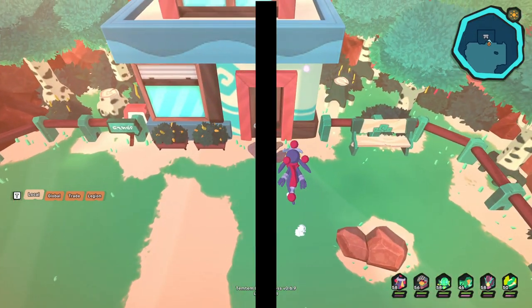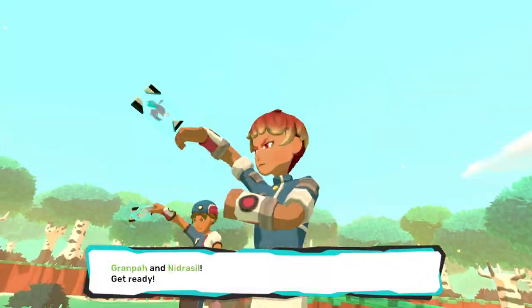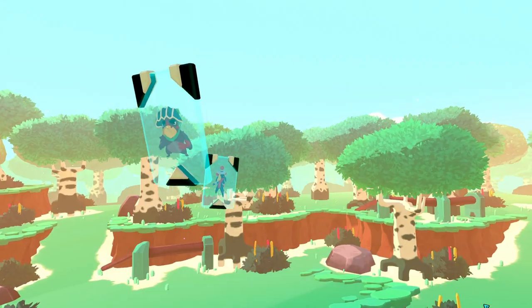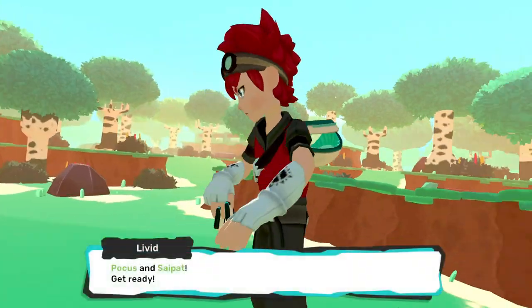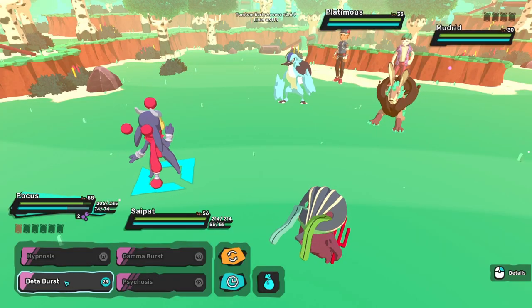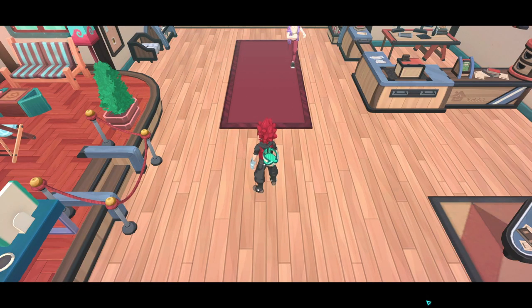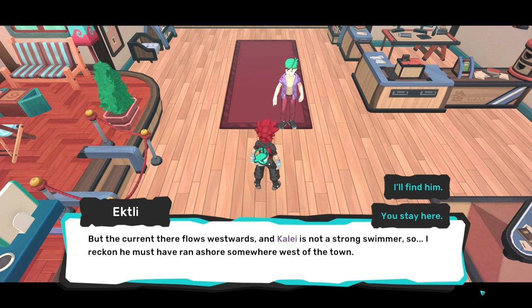Once you arrive, you will be greeted by your favorite group of thugs, the Belsotos. Apparently they are after Kale as well and have taken over this shop — Ectli being an imposter. Time to Temtem up. These fights aren't difficult, but a mental Temtem like Pokus and a Saipat will absolutely destroy all Temtem you will come across from here on out. Once you beat the Belsotos, the real Ectli will come forward from being held hostage and tell you that when he was kidnapped, Kale slipped away into the water from the bar and towards the west.